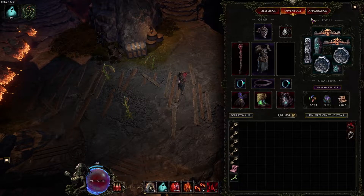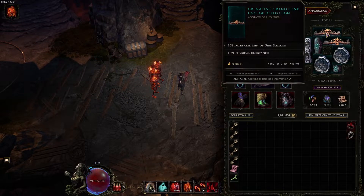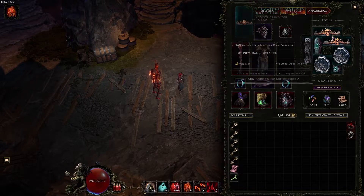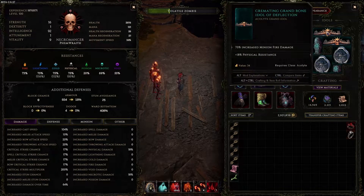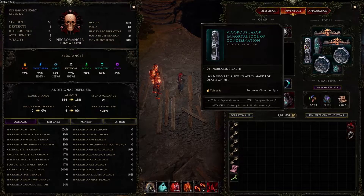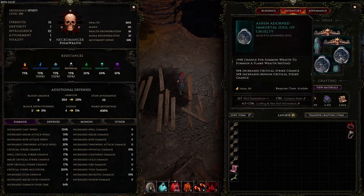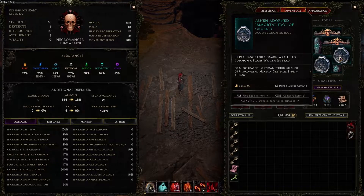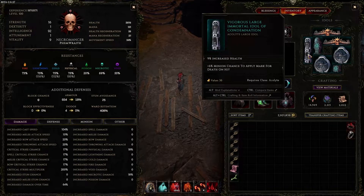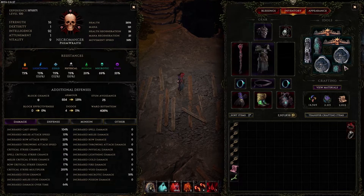For our idols, you have a lot of choices. I got a couple of increased minion fire damage idols because we're running fire damage stuff. The suffix doesn't matter too much — I just have some fizz res and transplant cooldown speed. You can put literally anything in the suffix; if you can get like poison or void res, that's probably better. We have a large idol here just because it's got life and applies mark for death. This isn't mandatory because we're going to have mark for death on the increased flame wraith chance idols anyway. We have two of these with one mark for death and one with crit chance — you do want more crits for your minions, that's a huge way to scale your damage. The other idols, we just have life and ward retention.